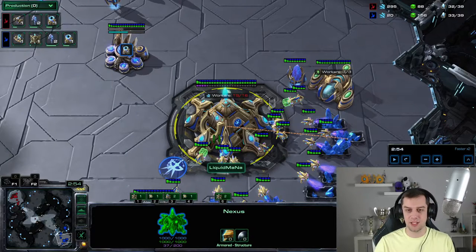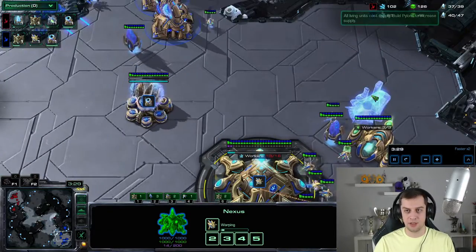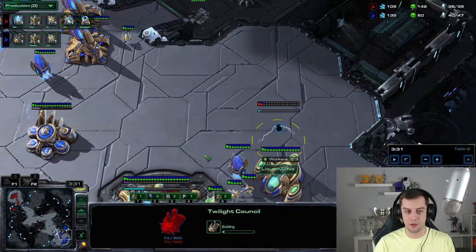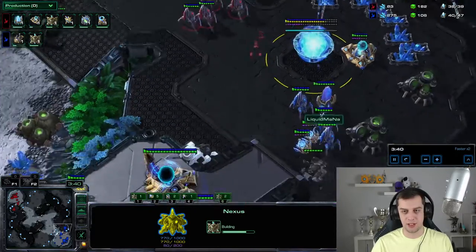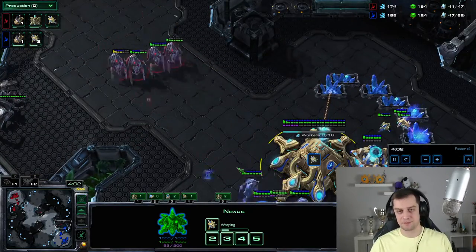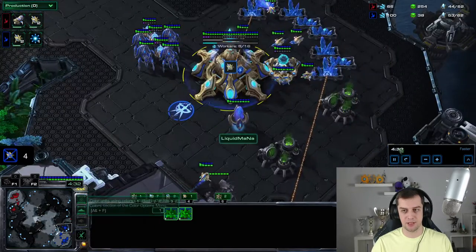If you see a stargate, place stalkers via warp-in in your main base — two stalkers is enough to deter an oracle, though a battery is important so the oracle can't dive and kill probes. A pylon for extra shots can also give you an advantage. If you see a twilight council from the opponent, match it and start a forge, or go robotics facility and forge — both are fine. In the current PvP meta, twilight council on your own with forge for upgrades is the best choice.